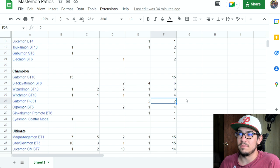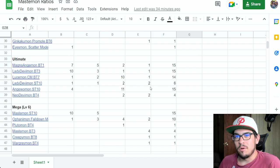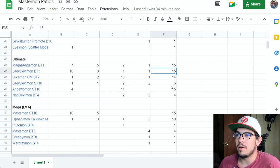Once we get to ultimates, things start getting more consistent. Magna Andromon, Lady Devimon, and the starter deck Andromon are in all 15 of 15 decks. Lucimon is in 14 of them. Neo Devimon and the starter deck Lady Devimon are splashed into some decks. These four — Andromon, Lady Devimon, Magna Angemon, and Lucimon — seem to be the most consistent, with Andromon, Lady Devimon, and Magna Angemon solidified as guaranteed inclusions.